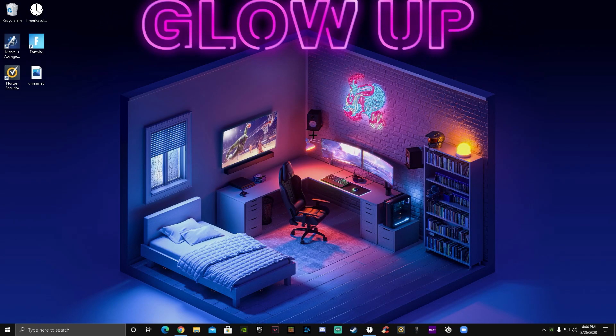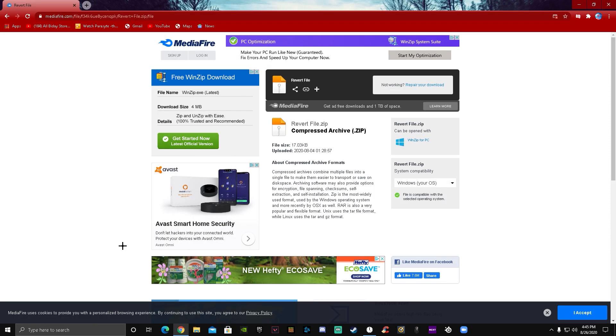Hey guys, this is Flicks here and today I'm going to show you guys how to boost your FPS in Fortnite Chapter 2 Season 4. Before we start this video, go to Chrome — I'll put a link down below — and download the zip file, you need it.